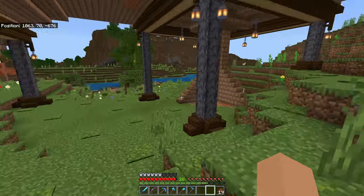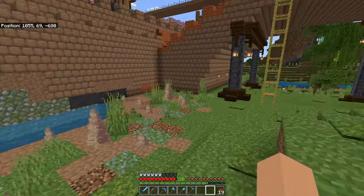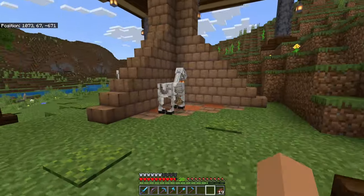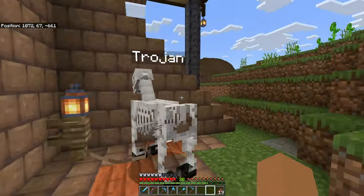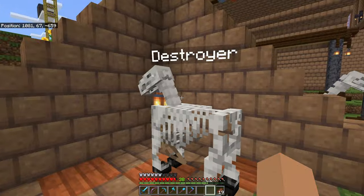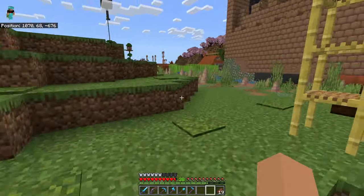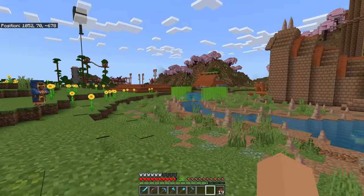The Harpooners — Harpoon Henry and Harpoon Harry — have been at work commandeering some demon war skelly horses. We've got Doomsday, Trojan, Destroyer, and Apocalypto. Sounds a bit scary. Maybe they're preparing for something — who knows? Maybe they'll tell me. We'll have to wait and see.